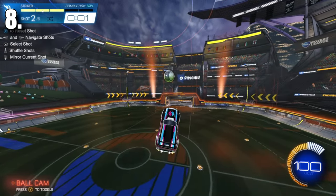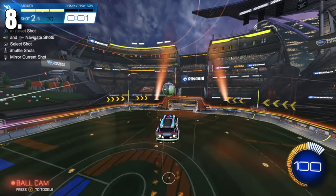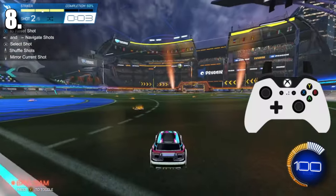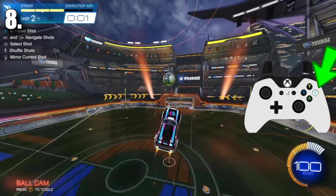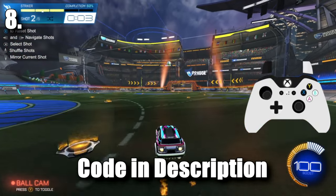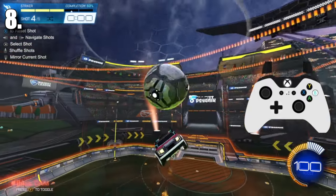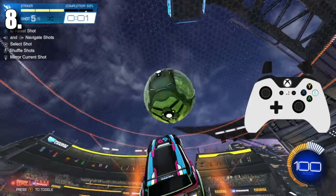Let's go back to another easy one: fast aerials. If you don't learn how to fast aerial properly, you'll hit a wall and be unable to rank up. The only thing you really need to pay attention to is holding the boost button through the entire aerial and practicing after that. I also have a training pack for this called Fast Aerials by Goose, where the purpose is just to hit the ball — and yes, all of them are possible.